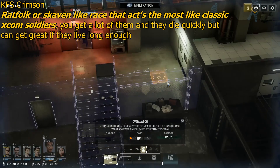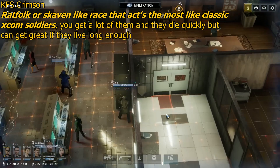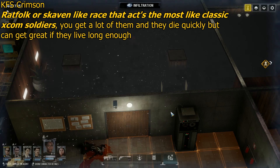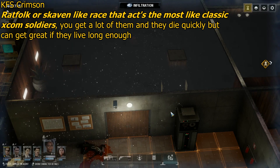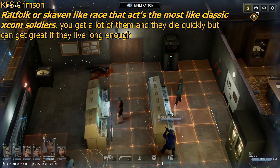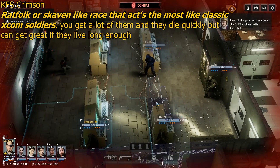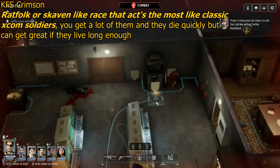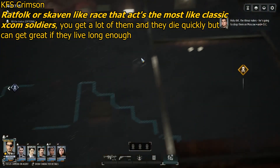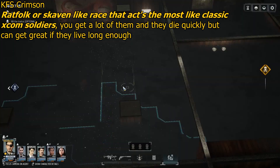Crimson suggests a Ratfolk or Skaven-like race that acts like classic XCOM soldiers. The problem with this kind of sub-faction is: why? How do they fit into the style of the game, the story, and the gameplay mechanics? What purpose do they serve? There are technically sub-factions-ish like neutral human camps or bandit camps, and they have clear purposes — neutral camps for trading and soldiers, bandit camps for items and early-game resources. But having a Ratfolk or Skaven-like race — I don't entirely understand the purpose. Not to mention it'd be a lot more work, and they'd feel out of place as the only unique sub-faction.